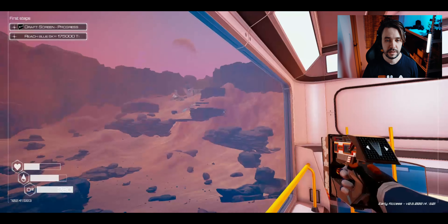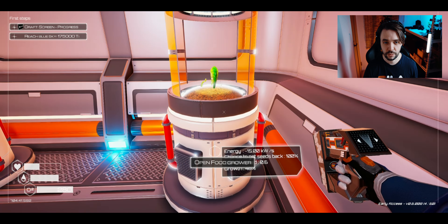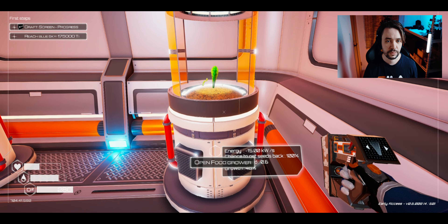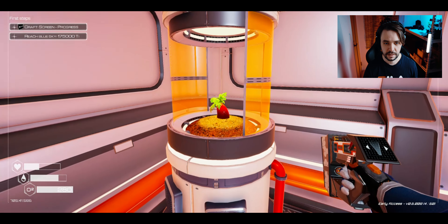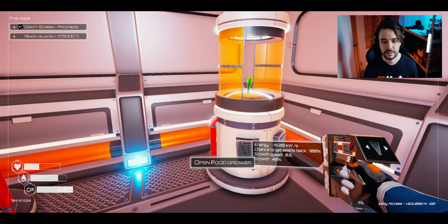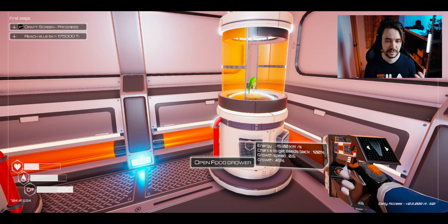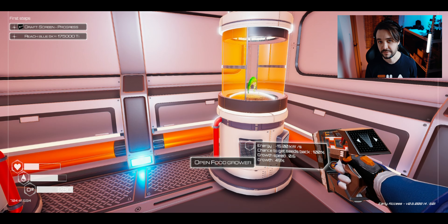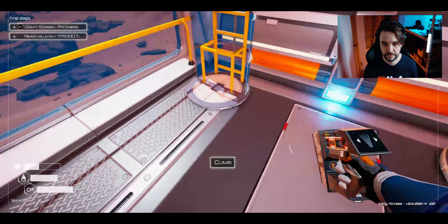First of all, this is a new room and we finally got ourselves a food grower. In here we will grow some stuff like beans, eggplants and so on. With this stuff we will keep ourselves alive, basically, because without food you cannot be alive for a long time.